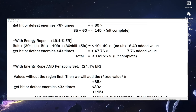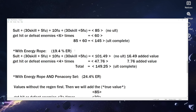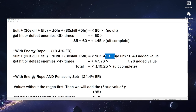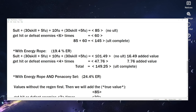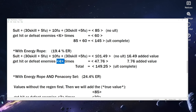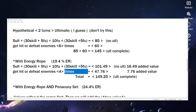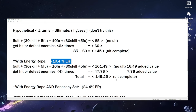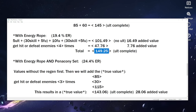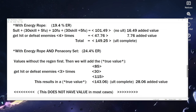With an energy regen rope equipped, the two-turn scenario changes slightly. The normal rotation would give 101.49 energy, and instead of needing six hits you'd only need four. But you're still trying to do this in two turns — getting hit or defeating enemies four times in two turns is still unreliable. It will happen sometimes, but it's not something you want to count on. Even with the rope giving 149.25 total energy, it's a major damage loss and very inconsistent.